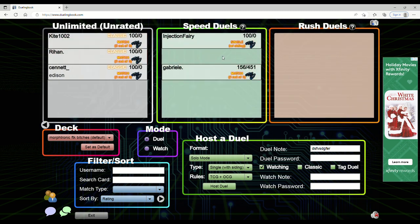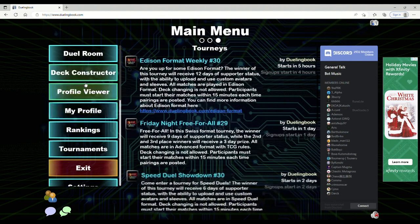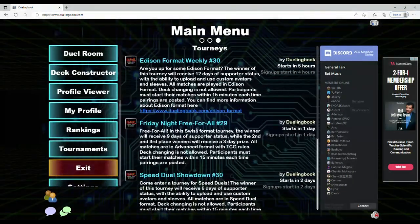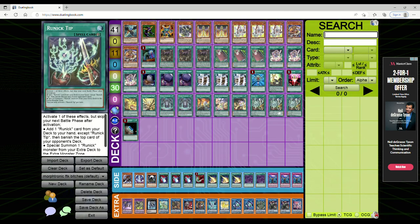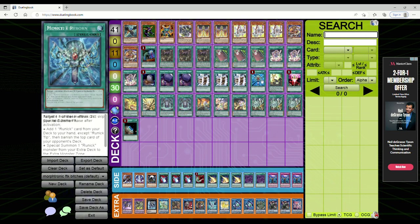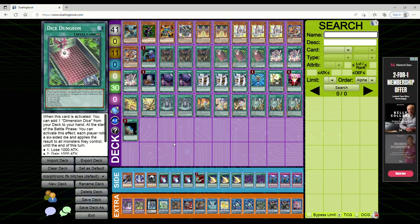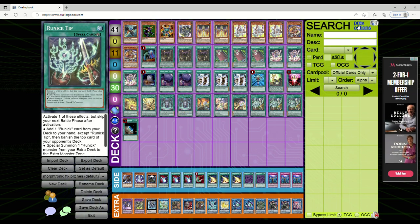Speed Duels aren't my thing but you do you. There's a chat box, people hold Edison tournaments every week, and YouTubers play against their subscribers there which is cool. I prefer EDO Pro because I don't want to deal with toxic stuff. But I personally like Dueling Book for the solo mode where you can just goldfish hands and test. It has a very good user interface - OCG cards, TCG cards, official only, custom, Goat, Speed Duel, Rush Duel, and you can set favorites.